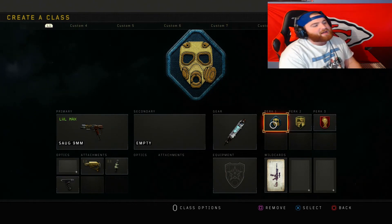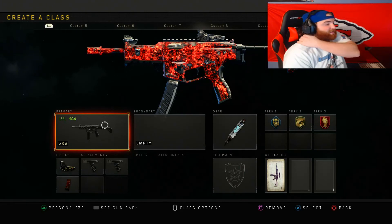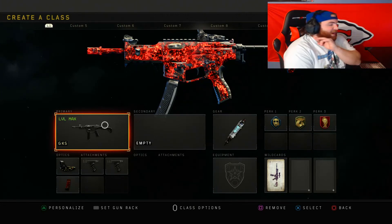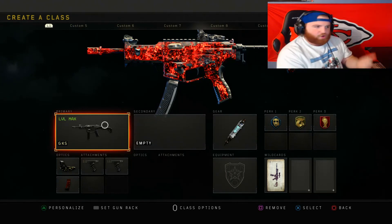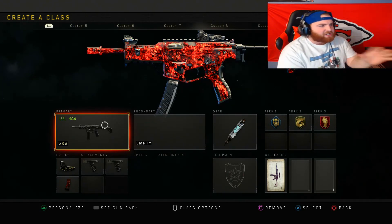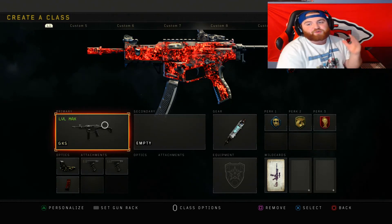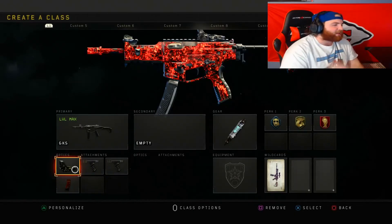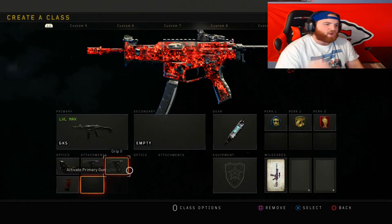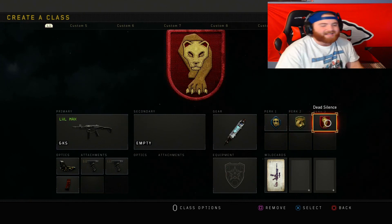The last class is my baby — the GKS, probably my most-used weapon in the game. It has virtually no recoil. It can be a bit inconsistent, but if you can hit your shots you can shred people across the map even against assault rifles — it's ridiculous. Setup is reflex sight, grip 1, grip 2, and extended mags, with stem shot, tac mask, Gung-Ho, and dead silence.